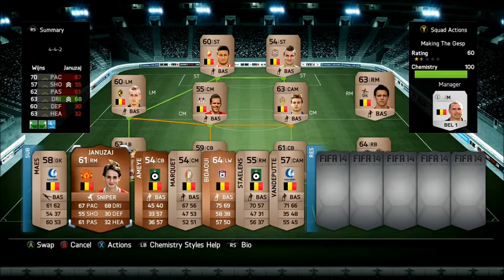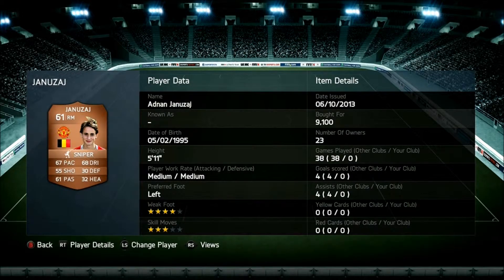It makes the team look slightly better, and the next player I'm going to be going for is Janowski — whatever his name is — a Belgian right midfielder. That is all for this episode. Make sure you like, rate, comment and subscribe for more of this series.